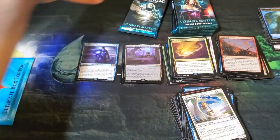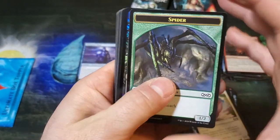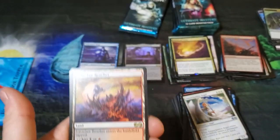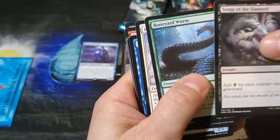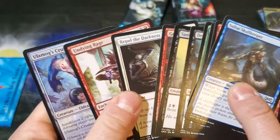Six packs to go, one mythic still. Lots and lots of anticipation here just to see what else we got. Lava Claw Reaches — still with the rares. Song of the Dryad, Boneyard Phalanx, and then all of the uncommons and commons.